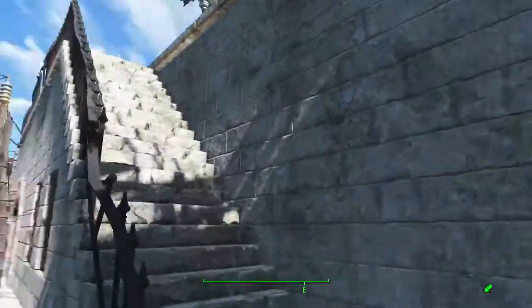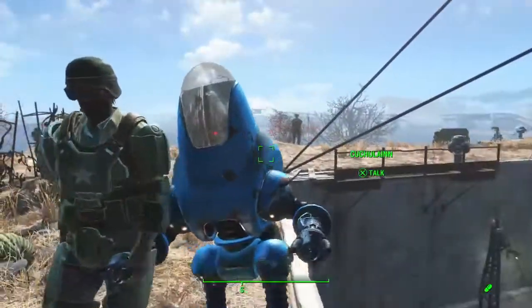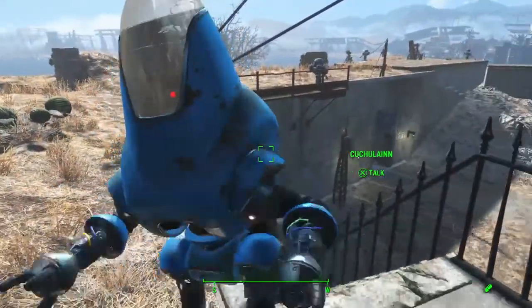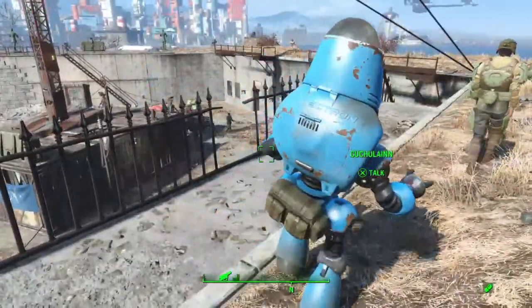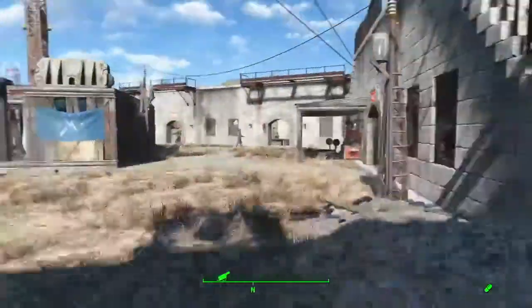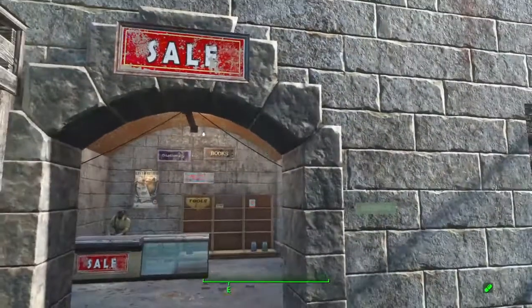Oh, there's a robot up there — I should mention the robot. This is Cahoolin, the castle robot. It's painted a nice Minutemen blue. It helps to guard the castle. Alright, let's go inside.